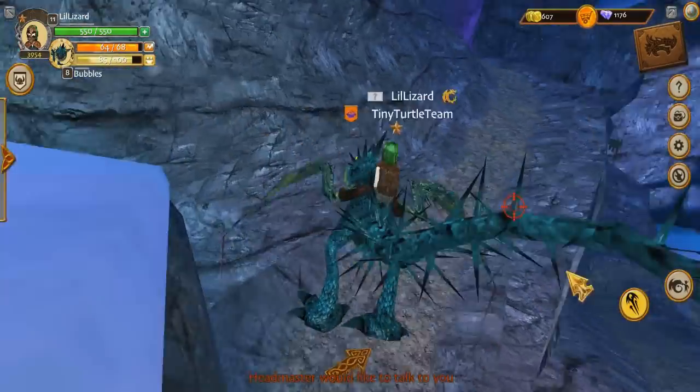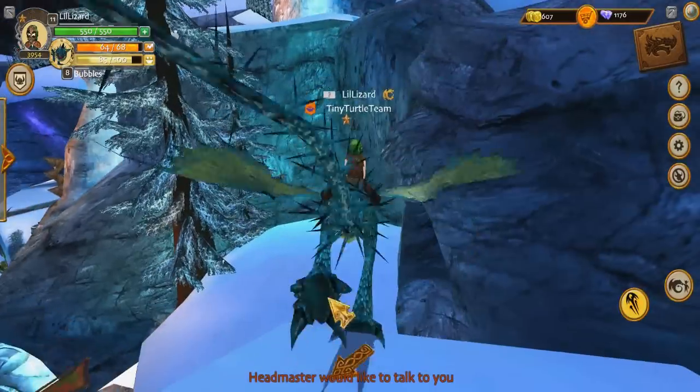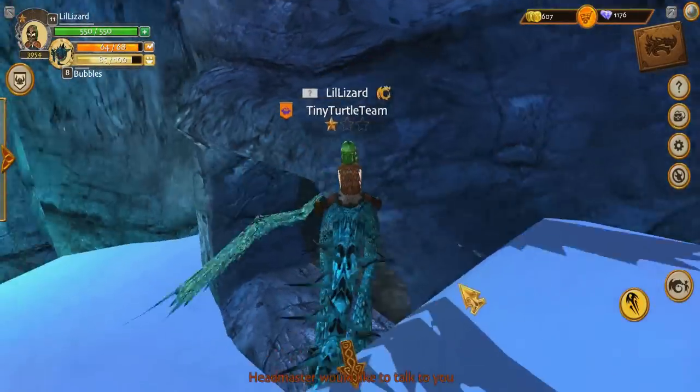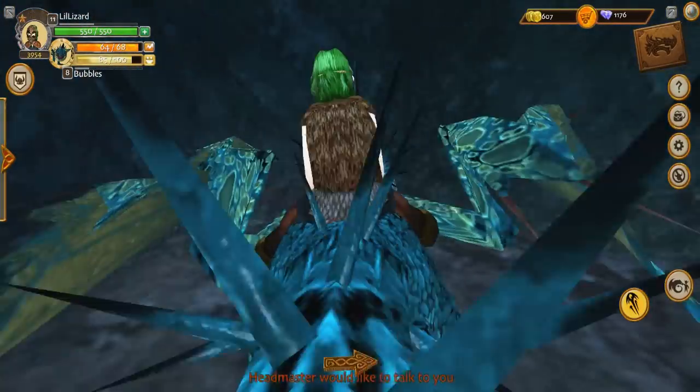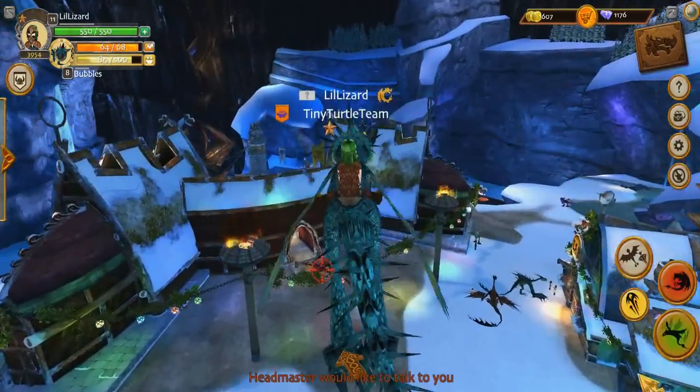As much as I love Bubbles, we can have loads of different dragons and we'll train them all up. But look at me, I don't even know where I'm going. I found a cave — that's obviously part of a quest sometime. And the Headmaster would also like to talk to me, so I'm pretty sure we should do that.